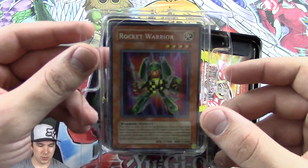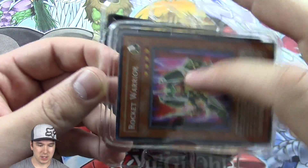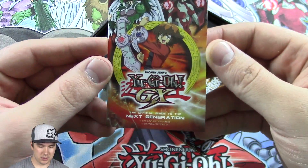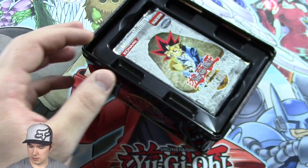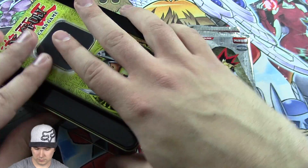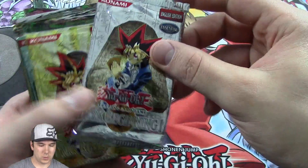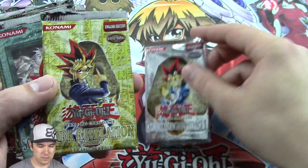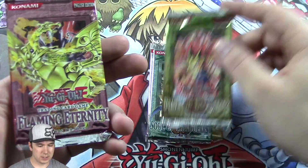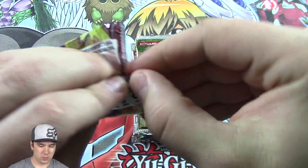And there's the Rocket Warrior himself — CKR. That is super awesome. It comes in this nice little plastic case to keep it all protected. I've got the little guide. And we have Dark Beginning 1, Dark Revolution, Soul of the Duelist, Rise of Destiny, and Flame Eternity. Let's crack right into these and see what we pull.